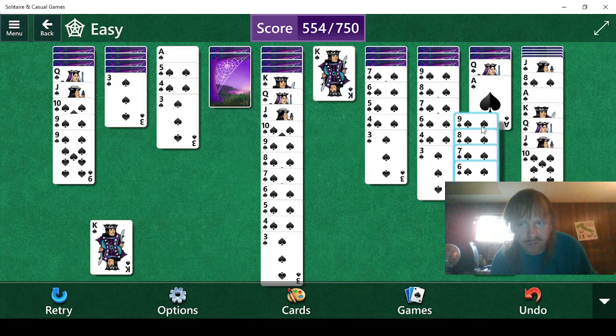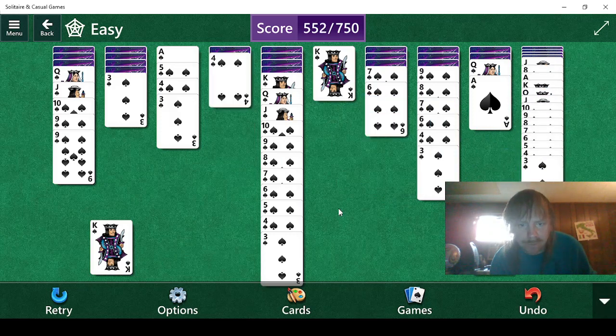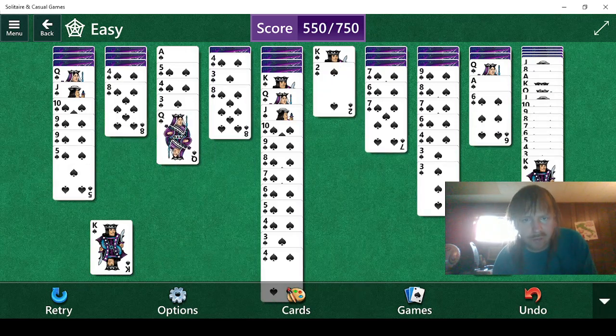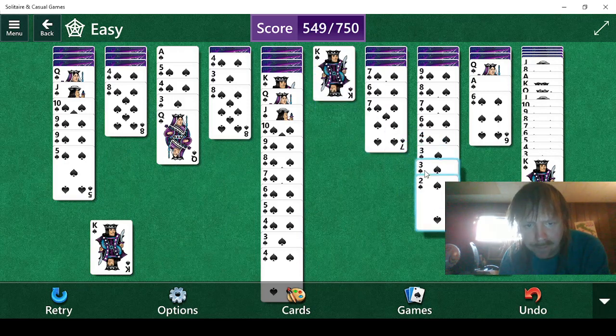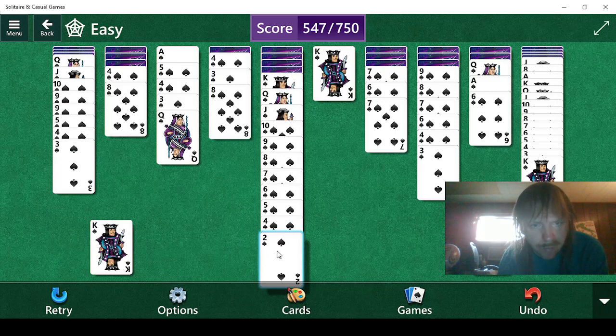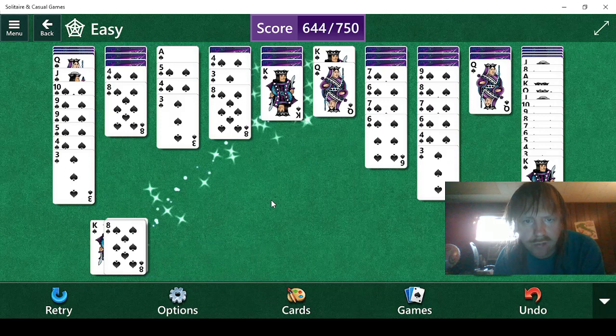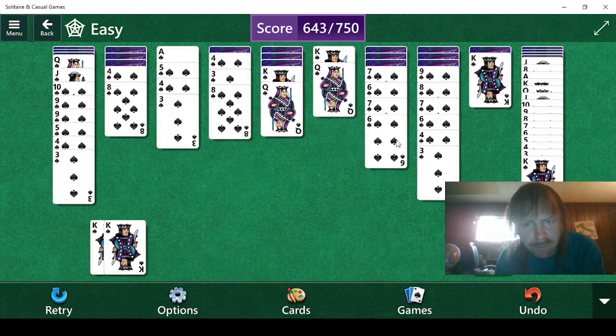We can do this and this. 5, 4, 3. Again, we need a 2. Okay, we need a 5 for that. We got a 2. Now the problem is that we can do this, but we need to be able to get rid of this, and I have an idea of how to do that. We need a 10 for that to work. Let's do this — we'll keep in mind the plan and maybe do it later. We can do this and then this. Looks like we need a jack. We didn't find any jacks — that's kind of strange.